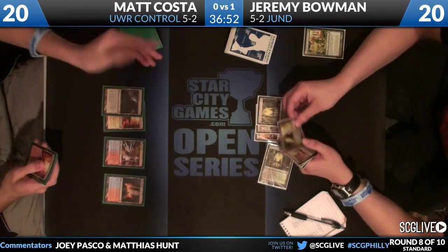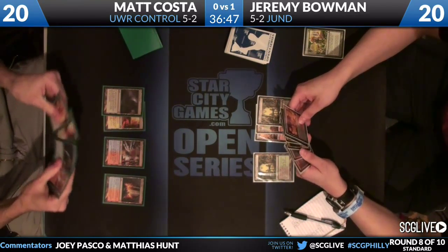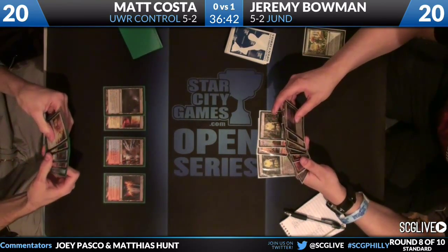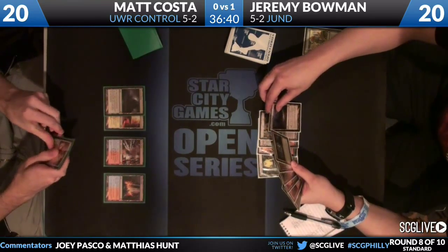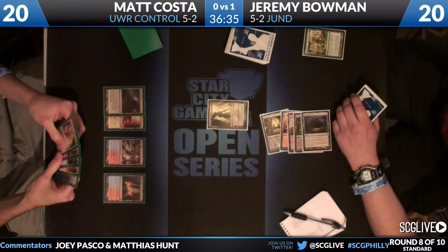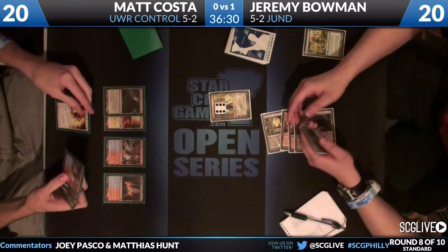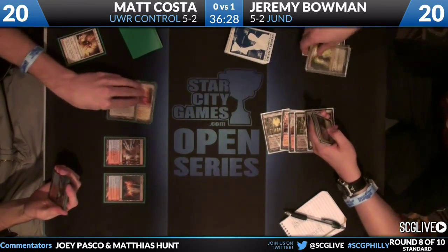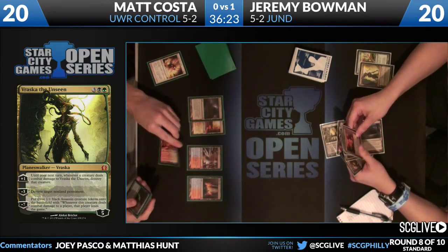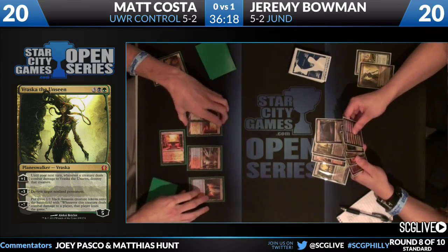Jeremy's kept a hand with a bunch of five-mana planeswalkers - a Garruk Primal Hunter and a Vraska. It'll be interesting to see which one he plays first. Garruk is clearly the prize. He may use Vraska as a test spell for counterspell, or just go straight for Garruk. I can see a Renounce the Guilds in Matt's hand, so Vraska will presumably be dealt with. This is really nice for Costa because it means he doesn't have to use his counterspell on it.